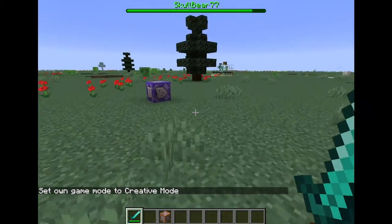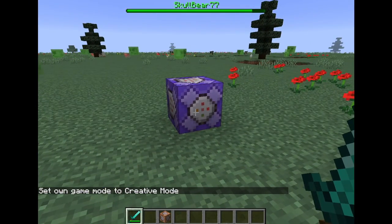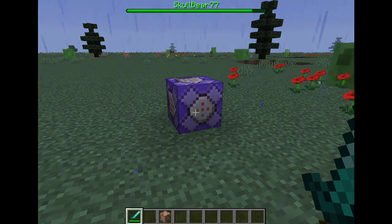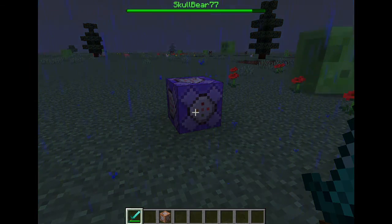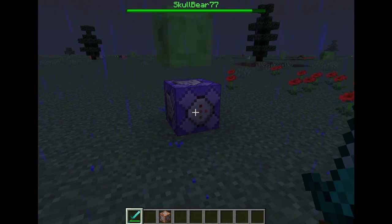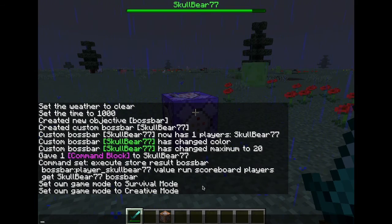So that is a very simple tutorial on how it works. I will have all the commands in the description. Whenever you see the greater than and lesser than with the username in between, you replace it with your username. Remember when you're doing the ID, your username must be lowercase only. That is all for this episode and I'll see you guys in the next one.